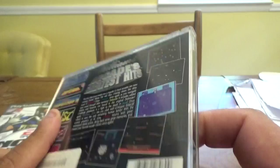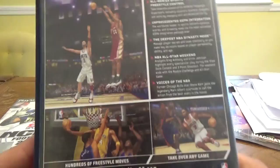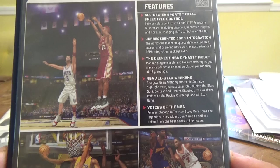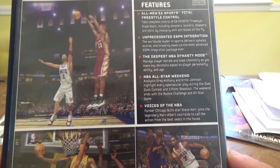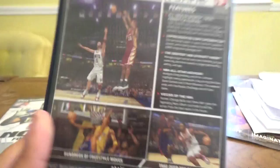Then for the PS2, I was able to get NBA Live 07 with McGrady on the cover when he was with the Rockets, featuring ESPN. Paid $4.99 for it. The number one selling basketball franchise. Features: all-new EA Sports total freestyle control, take complete control of freestyle superstars including shooters, scorers, stoppers, and more. Unprecedented ESPN integration, the deepest NBA dynasty mode, NBA All-Star weekend with analysts Greg Anthony and Ernie Johnson, and voices of the NBA — former Chicago Bulls star Steve Kerr joins legendary Marv Albert courtside.